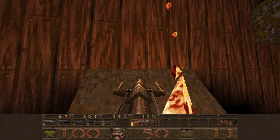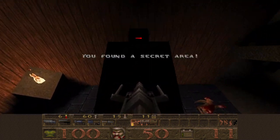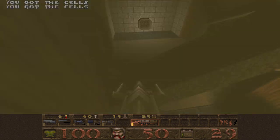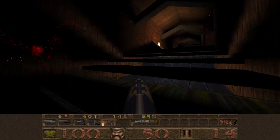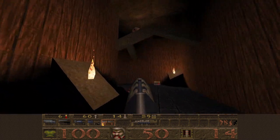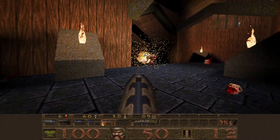If you're low on ammo for the thunderbolt, you can just do a ramp jump up here and get some cells like that. Let's dedicate this little segment to clearing out the rest of the zombies and the fiends.